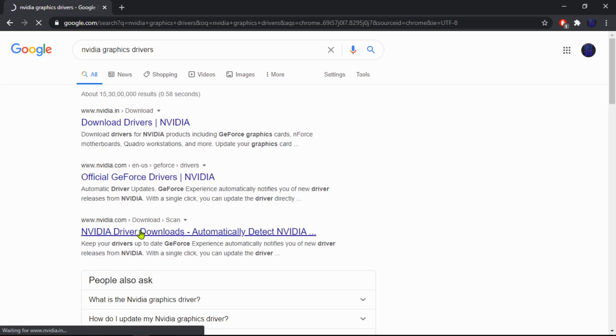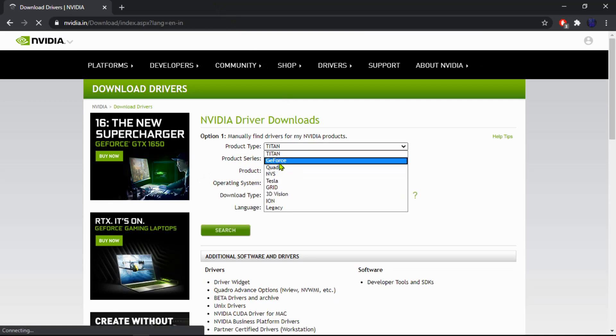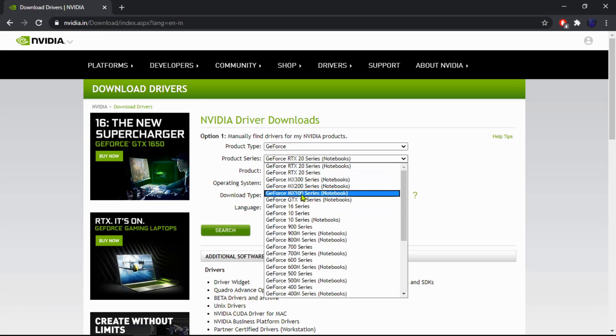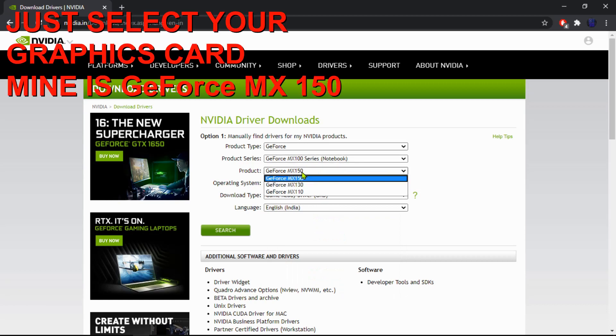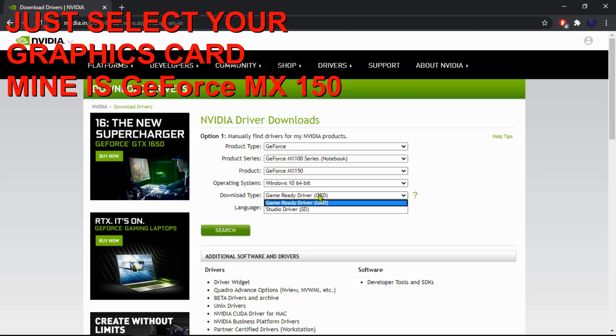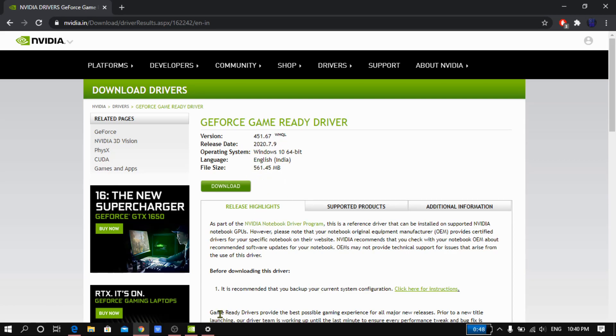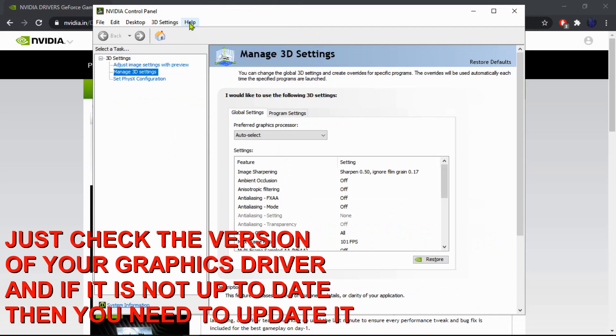To open the graphics control panel, you need to right-click on the desktop and you will see the graphics option. If you do not see this, it is probably because your graphics drivers are not up to date, so you need to first download and update your graphics card driver. The link is down below.